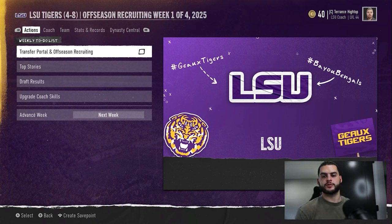In today's video I'm going to be showing you how the transfer portal works, how to use it, and answer all the questions I've seen in the comments. After the season is over and you've made it past the national championship and gotten to the offseason, you get to offseason recruiting week one of four. This is where the transfer portal and offseason recruiting will open — you'll see it as your top tab, and you want to click in there.